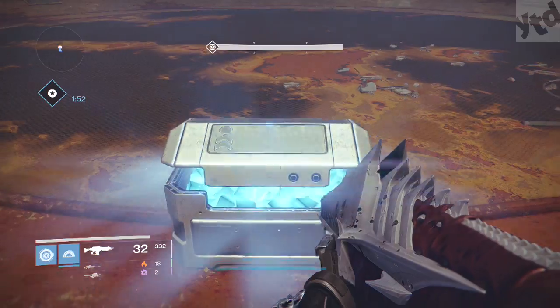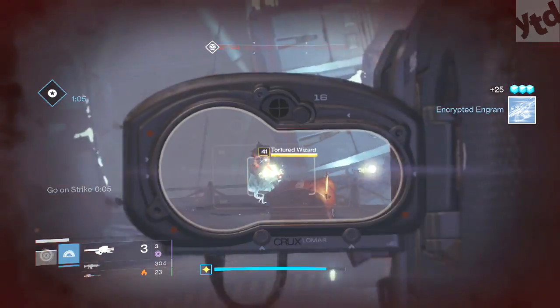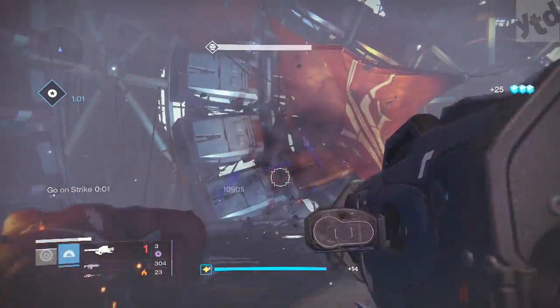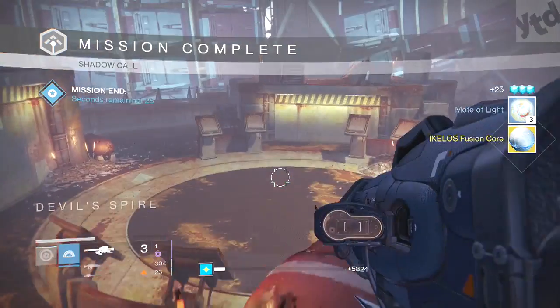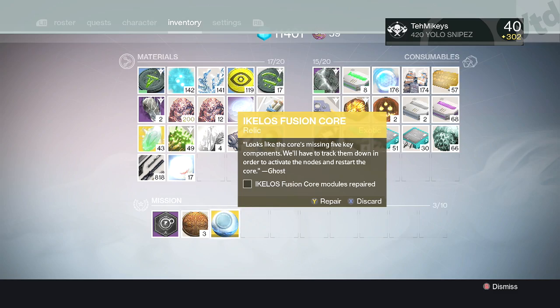Once you get to the top there's going to be a chest — go ahead and open it up, and it's going to be empty, nothing in there. Instead you get to kill three Hollowed Wizards. They're not so tough — go ahead and kill all three of them, and when you do that you get the Kilos Fusion Core.